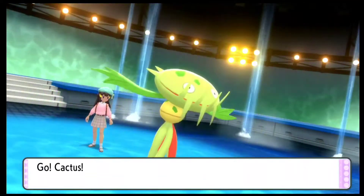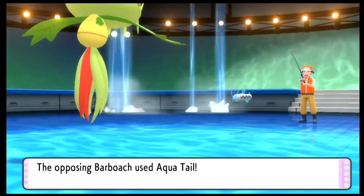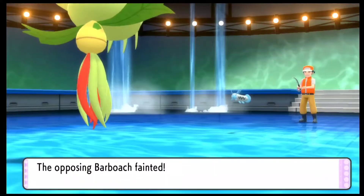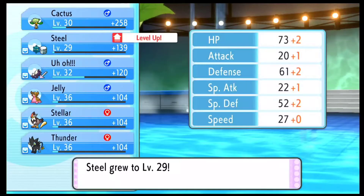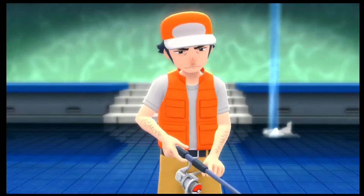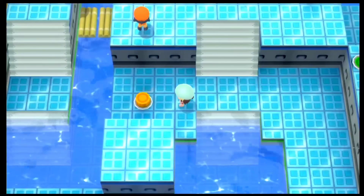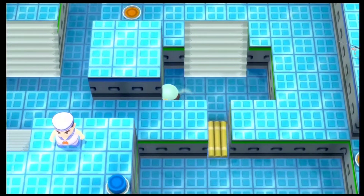Here we have our second trainer, and I feel like this is the first time we are seeing a Barboach. I really like any Pokemon that has the combination of Water and Ground types, so I definitely like Barboach. There's Wooper and Mudkip which I really like too. These Pokemons can do so much because of their typings — they are very weak against Grass type Pokemons, but other than that, they are pretty solid.